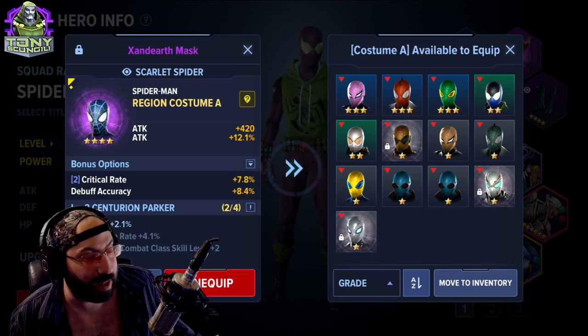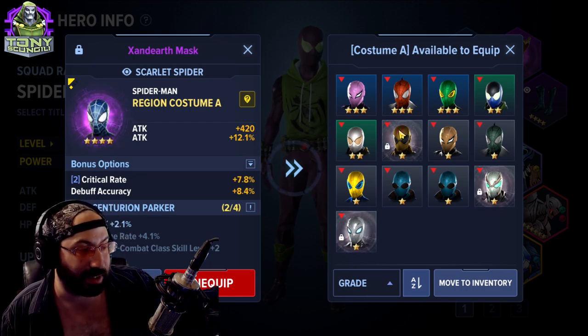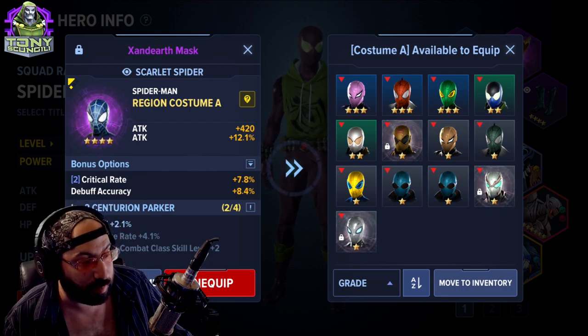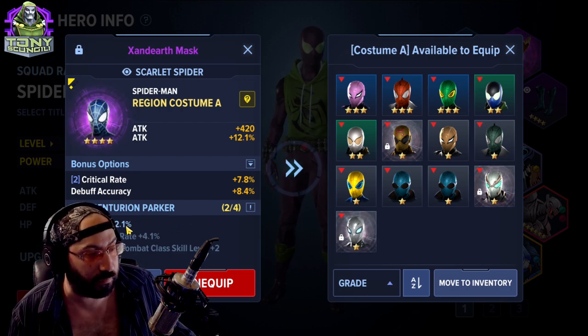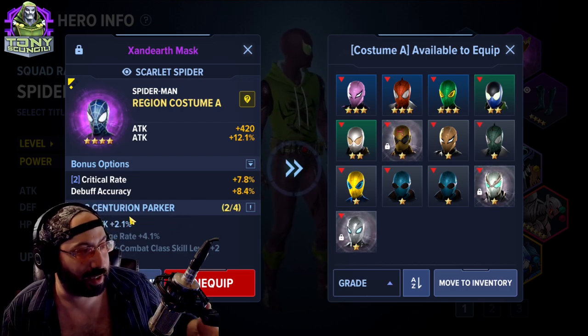With three pieces you get a dodge rate bonus, and with a four-piece set you get spider combat class skill level plus two. The more pieces you have on, the stronger the bonus becomes — level three, level four, all the way up to the highest possible level, assuming the gear is scaled up.